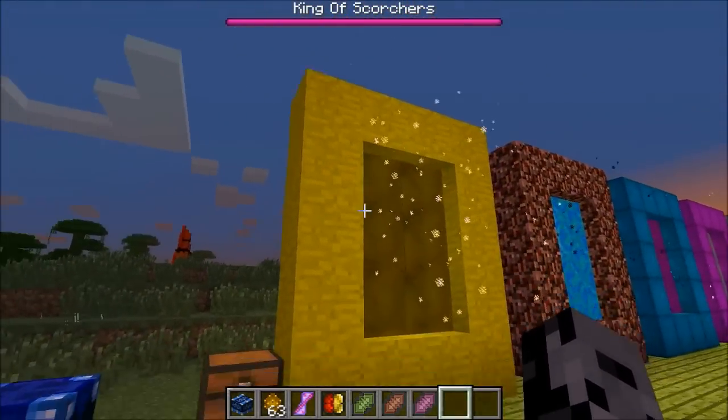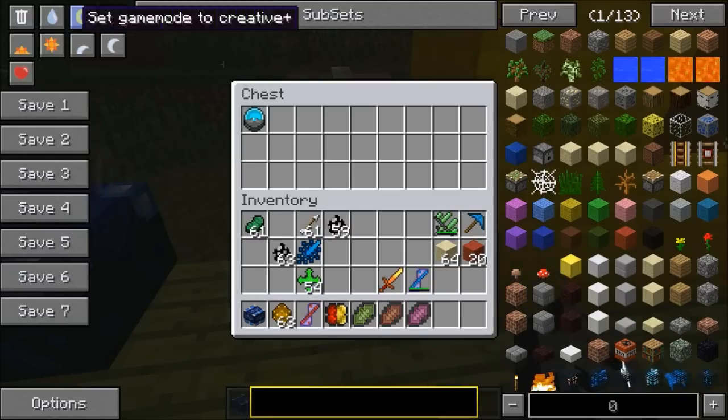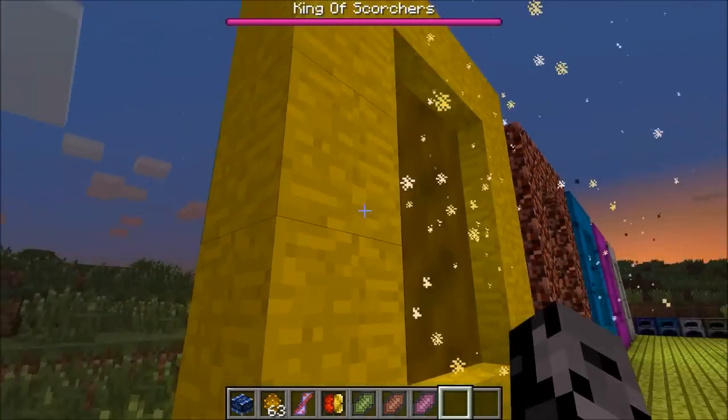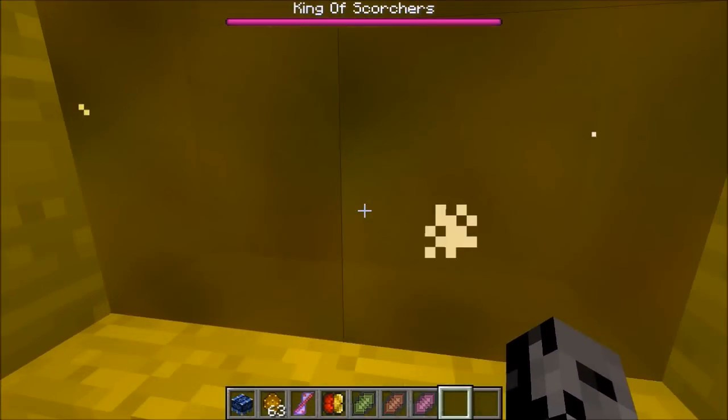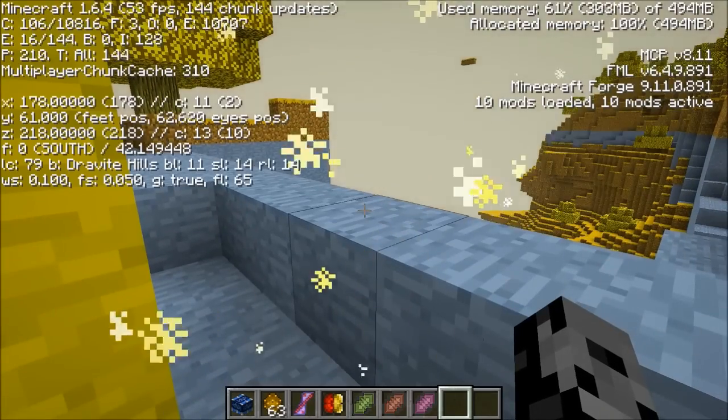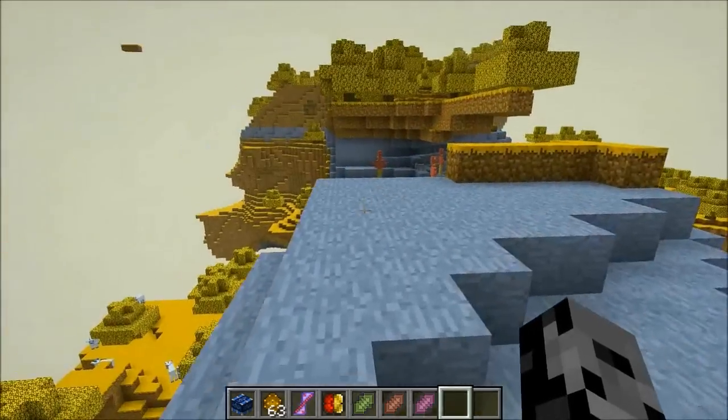By the way, this is like the enchantment table for the mod — a special one that doesn't need books around it, which is nice. Now we're going to head into the dimensions. Before you do, you need to make the Twilight Clock — this is how you light the portal. The recipe is a bunch of clocks. That's probably the only recipe I'll show you guys but it's so important I figured I should mention it.